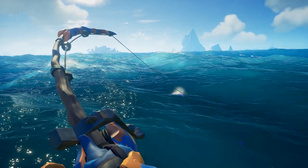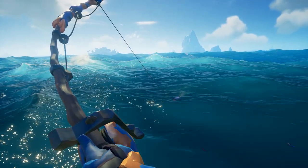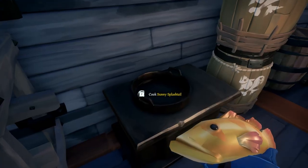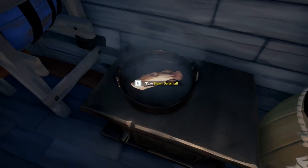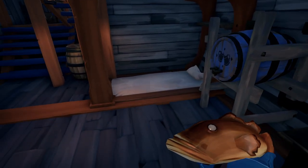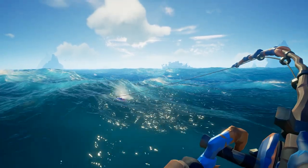You can also cook your fish if you want — it'll give you a little bit more gold and a little bit more reputation. To do this, just go down to your ship, find the stove, put the fish on there, and then wait till the eyes go fully white. Then pick it up and sell it to the Hunter's Call, and you'll get more gold that way. Just be careful you don't burn it, because it might not count if it's burnt — I'm not entirely sure.